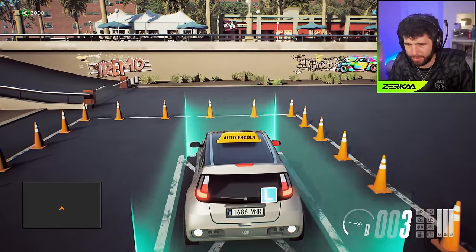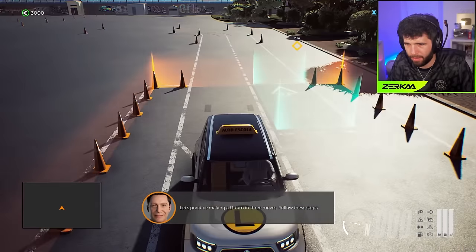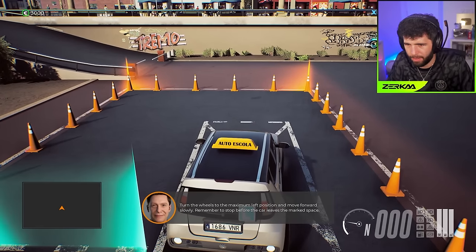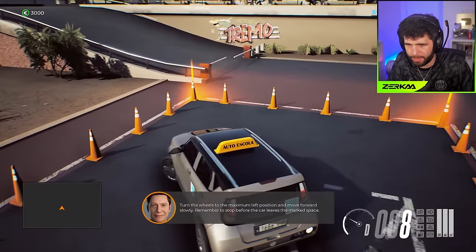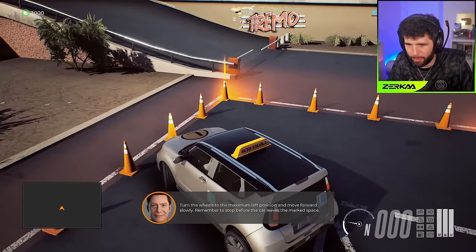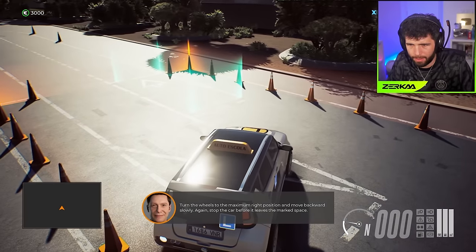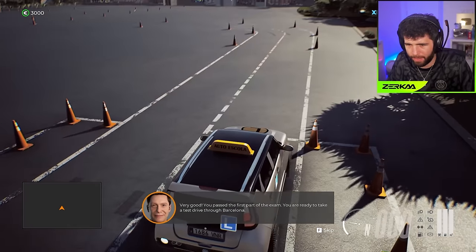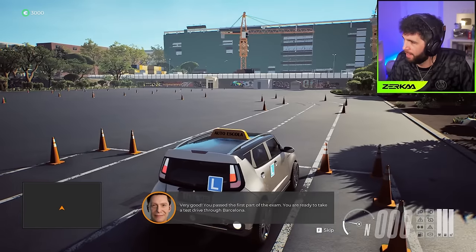Let's practice making a U-turn in three moves. Turn the wheels to the maximum left position and move forward slowly, remember to stop before the car leaves the line. Now turn the wheels to the maximum right position and move backwards slowly - a three-point turn. Very good! You passed the first part of the exam - you're ready to take a test drive through Barcelona.